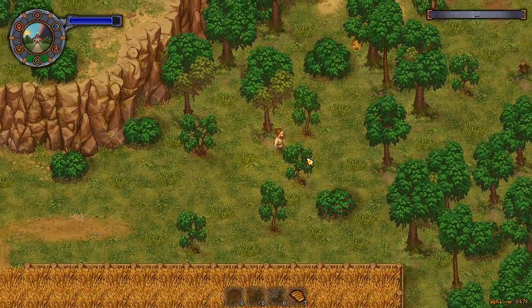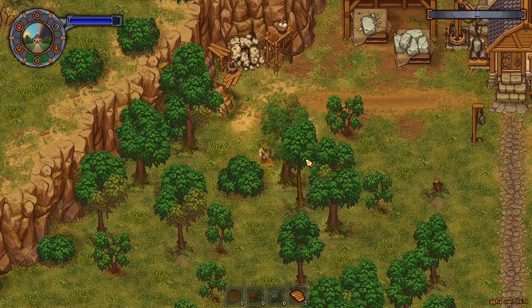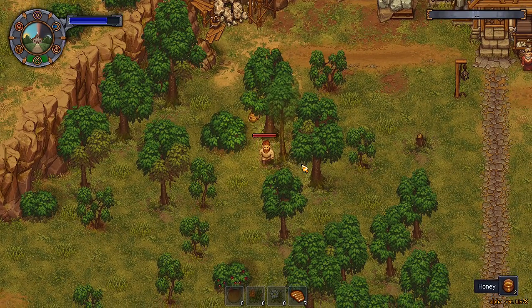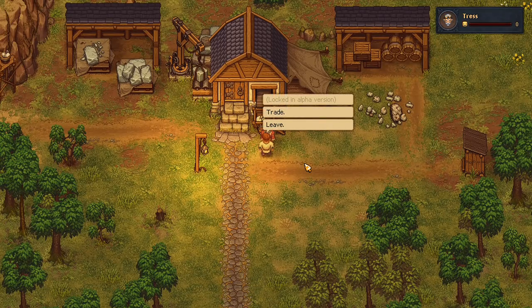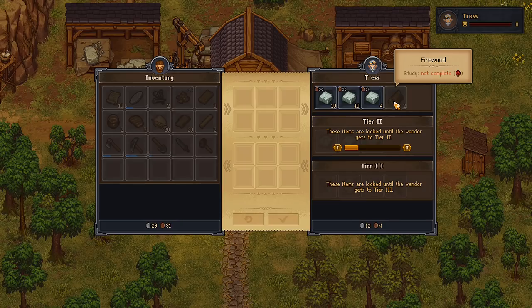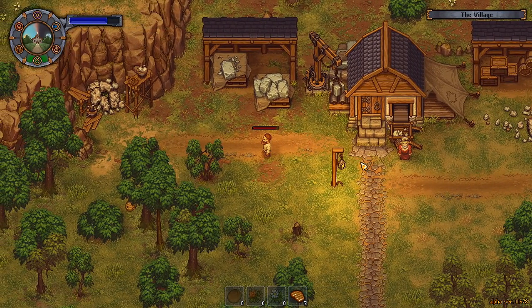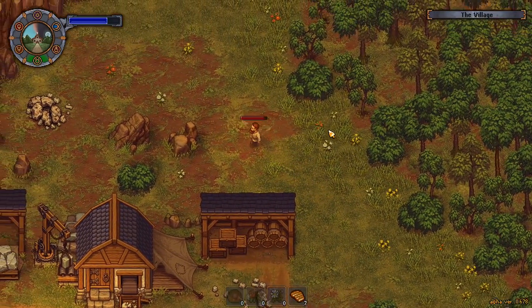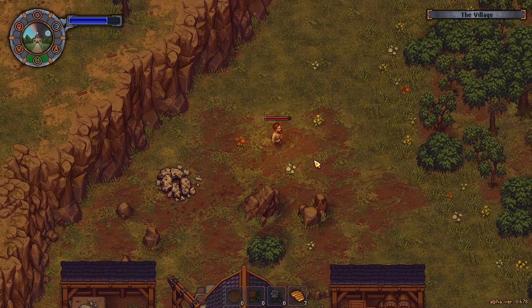Let us continue onwards north. There was sand and — oh, bees! What do I do with that? Okay, just harvest them. I got some honey — I've not had honey before. Who are you then? Tress. Trade — I can buy pieces of stone from you. I don't really want to buy pieces of stone. You're a quarry and stonemason by the look of it. I'm assuming there will be more useful things from you later on.